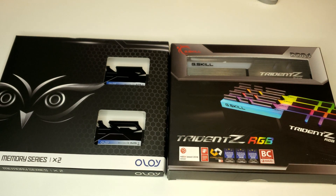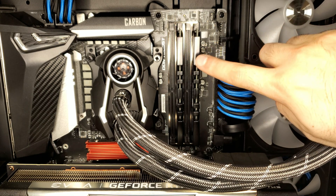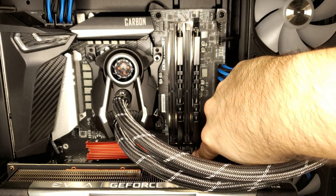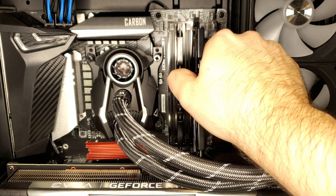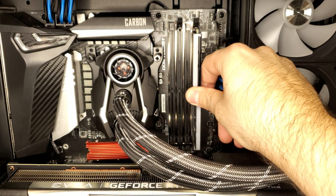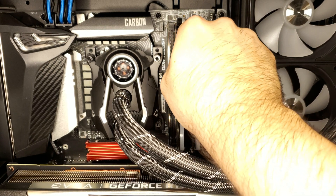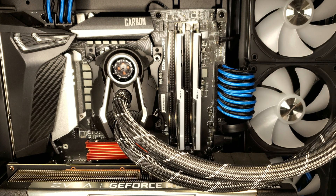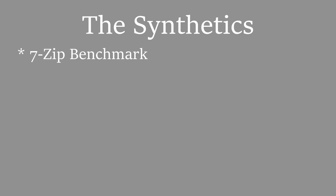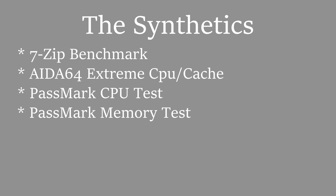So let's get this Oloi kit out of here and plug in the G.Skill. All right, let's get testing underway and see just how much of a difference there really is. We'll be starting with the synthetic tests first: 7-Zip's benchmark, AIDA64 extreme CPU and cache benchmarks, Passmark CPU test, Passmark memory test, 3DMark's CPU test, and Geekbench.